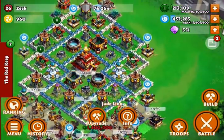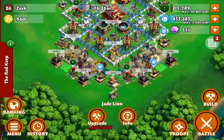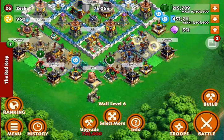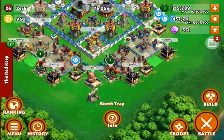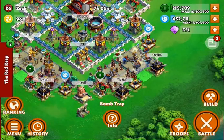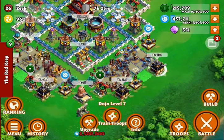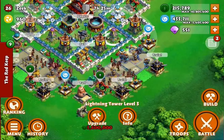I found that people would lay down a whole wall of archers to take out these buildings, then deploy a ram to get through a wall piece here. That's why I placed my freeze trap and bomb trap right there. The dynamite typically takes about 50% of archers' health, and when they get close enough to the trap they're frozen in place.